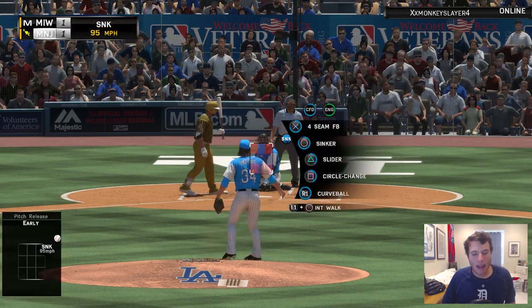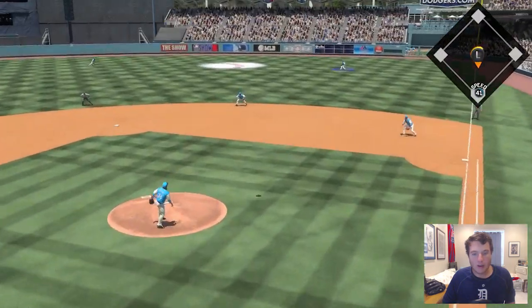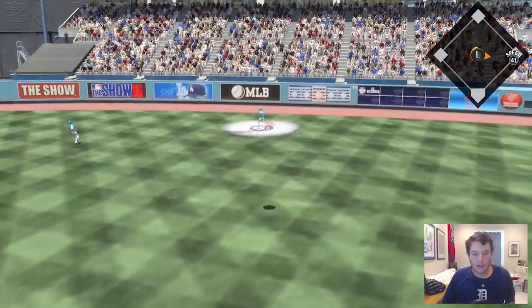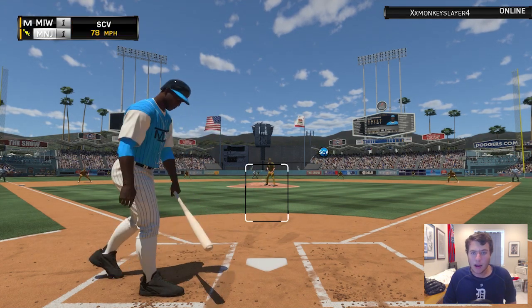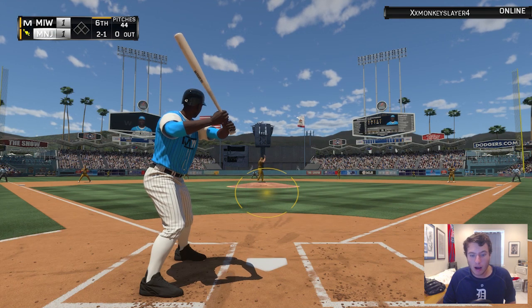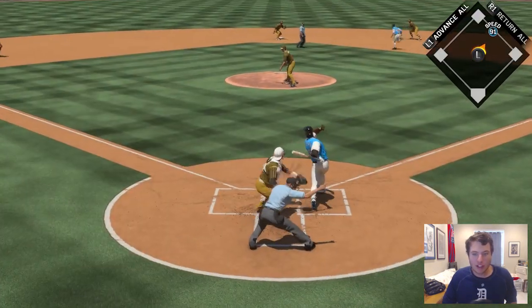Syndergaard finally looking like the old Syndergaard these last couple of innings, getting outs regularly. Let's see if we can get him deep in this game before we go to the bullpen. That was right down the middle — I get bailed out. Two outs, Jackie Robinson back up to the plate, currently 0-2. Let's see if we can get something going — that pitch is going to hit me.